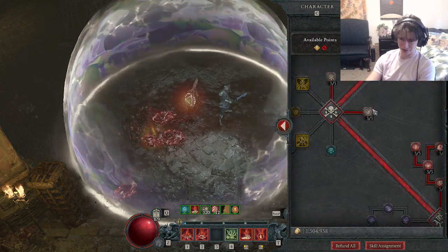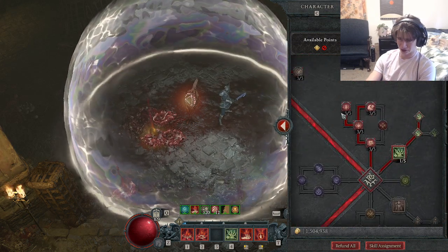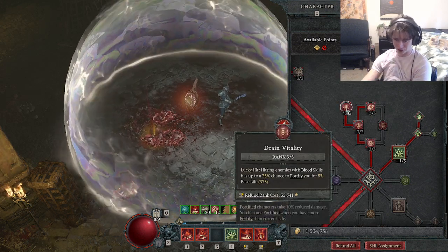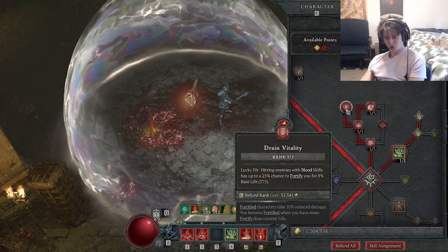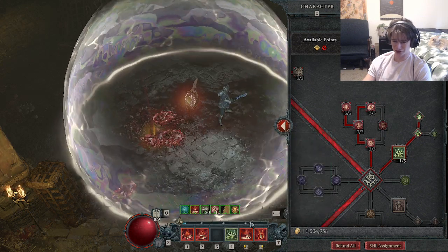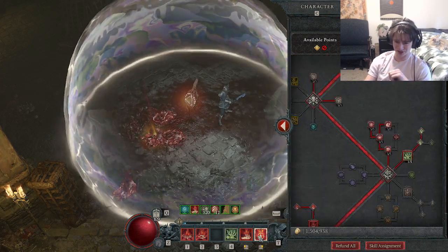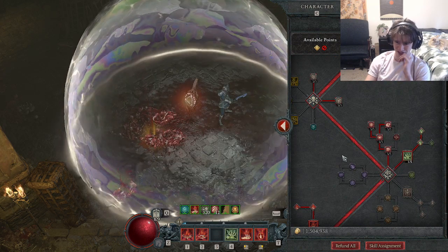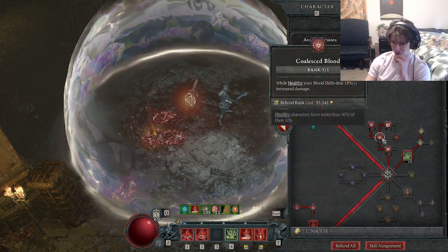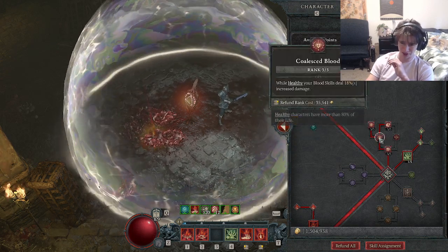Max out Death Embrace, you don't have to max out Death Reach cause it's not gonna affect your Fortify damage but I do anyways. You want to max out all of these blood passives. This one gives you more Fortify — every time you hit with blood skills you have a 25% chance on lucky hit to fortify for 8%. This gives quite a bit with all the blood damage you're doing with Blood Surge and the echoes — basically four 25% chance hits. The lucky hit chance is only 13, but when you're hitting 10 to 20 targets on your screen you get some chances in there.